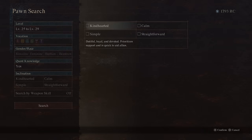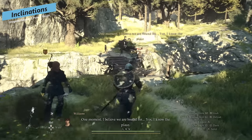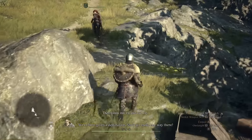Don't waste those hard-earned Rift Crystals. Pawn inclinations is the second category. This is the general demeanor of the pawn — it impacts their voice, the way they speak to you and other pawns, as well as some of their combat effectiveness depending on what they do.